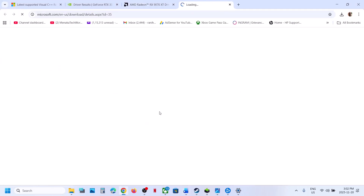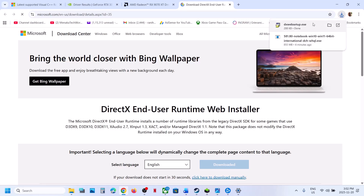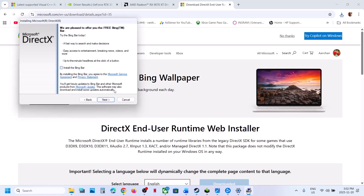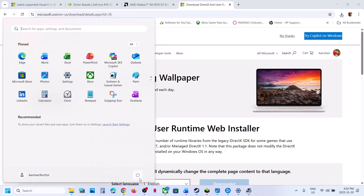The next step is to install the DirectX file. Go to the website linked in the video description — it is a Microsoft website. Run the EXE file, click Yes to allow, accept the terms, click Next, uncheck 'Install Bing Bar,' click Next, and let the installation complete. Once installed, restart your computer and launch the game.